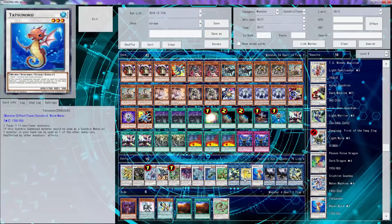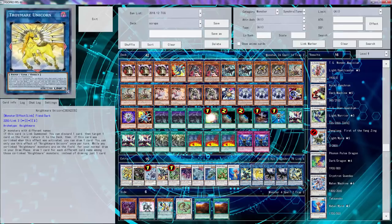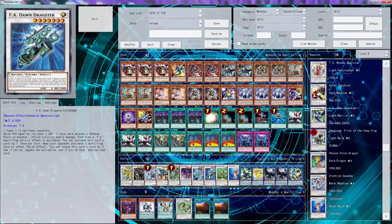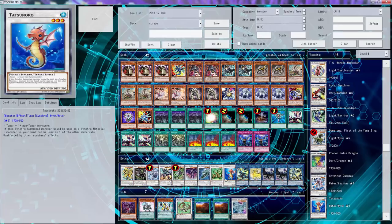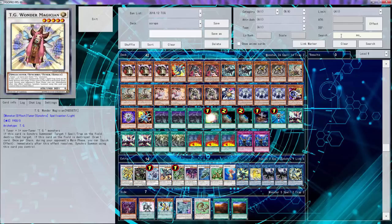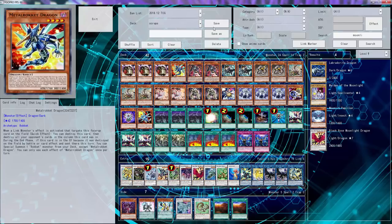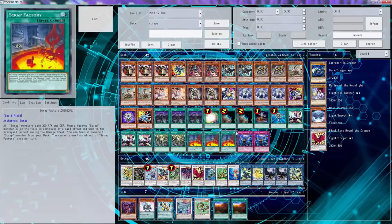We're going to put Tatsunoko in and cut one of these other cards. We never go Draxor, well we can with Tatsunoko. We might have to cut Riser - I don't think Riser is that important. We can just go Moonlight Dragon. We do need a six though - what's a good six? I'll figure this out. Anyway, thank you guys for watching, hope you enjoyed - like, comment and subscribe.